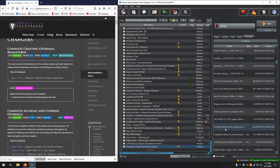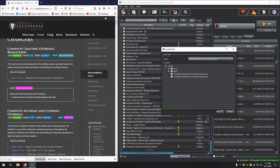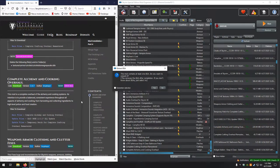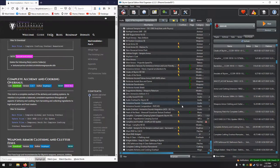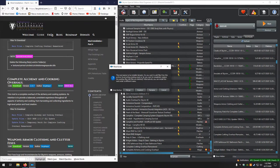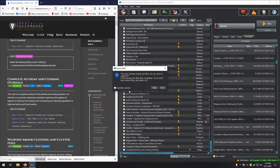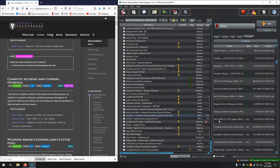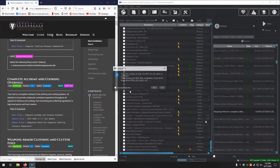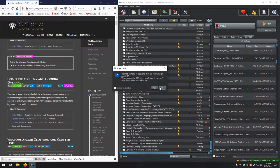Next up we have Complete Alchemy and Cooking Overhaul. Looks good. We do not need the BSA extracted. It does have two update files, and since there are updates we keep the name the same — and merge. No. Next up, manual looks good, and again merge since this is an update. No.